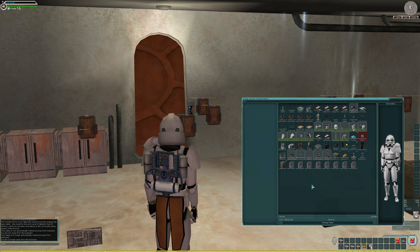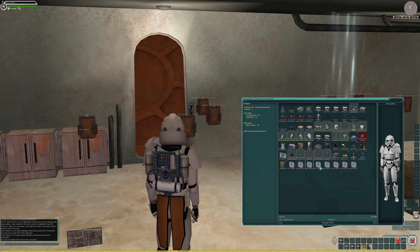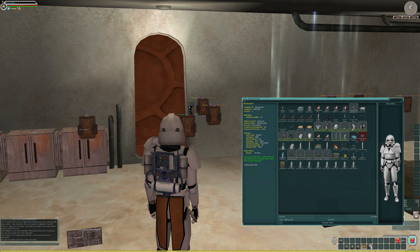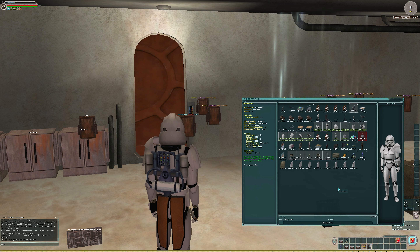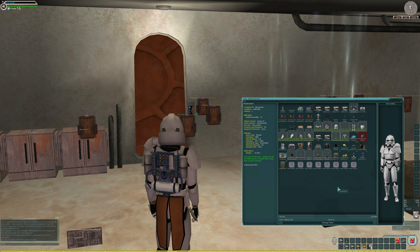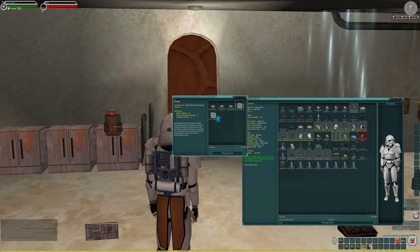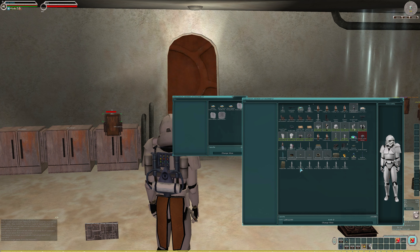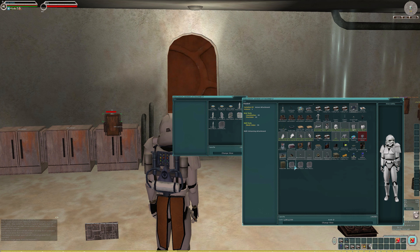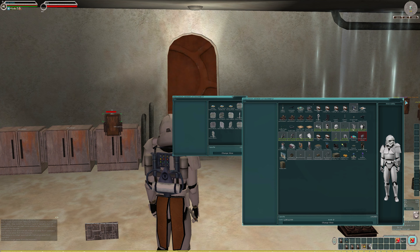All right, so I have gone through and I have created every single standard power bit that I need to complete my 35 suit. The only one that I'm missing is going to be the one that goes on my weapon, because I can't create that on my armor smith — I'm going to need a droid engineer. So I'm going to see if I can find a droid engineer to make that last one. But for now, I wanted to open this up and show you: I've got my exotic that'll go on my chest piece, and then all the other standard ones.